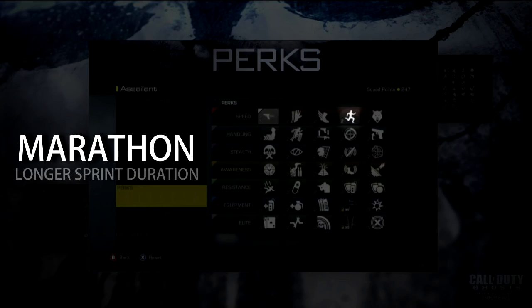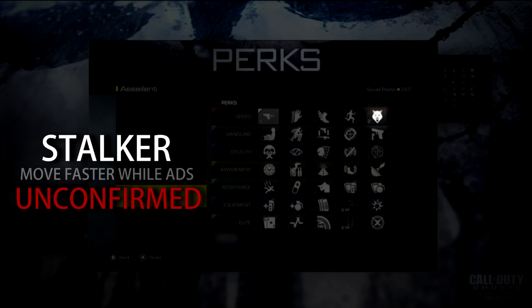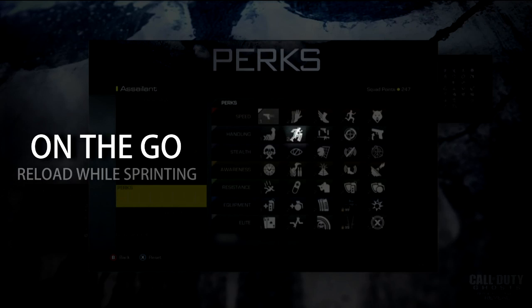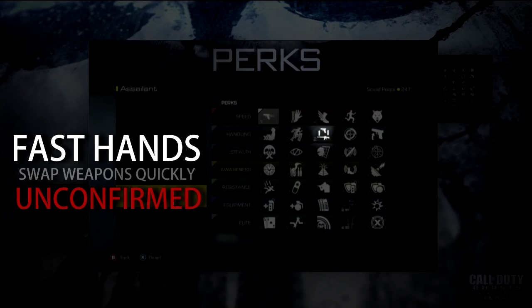You can usually pick 1 to 2 perks in the same category. Stalker — move faster while ADS-ing — this is unconfirmed. Strong arms — throw equipment further, so you don't throw weakly like you've seen in many of the videos. On the go — reload while sprinting — this will be really cool for people running lightweight builds.